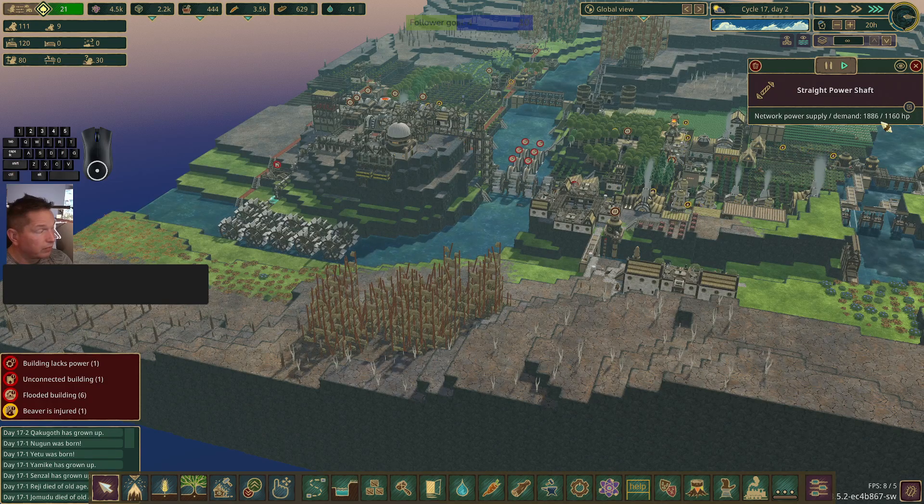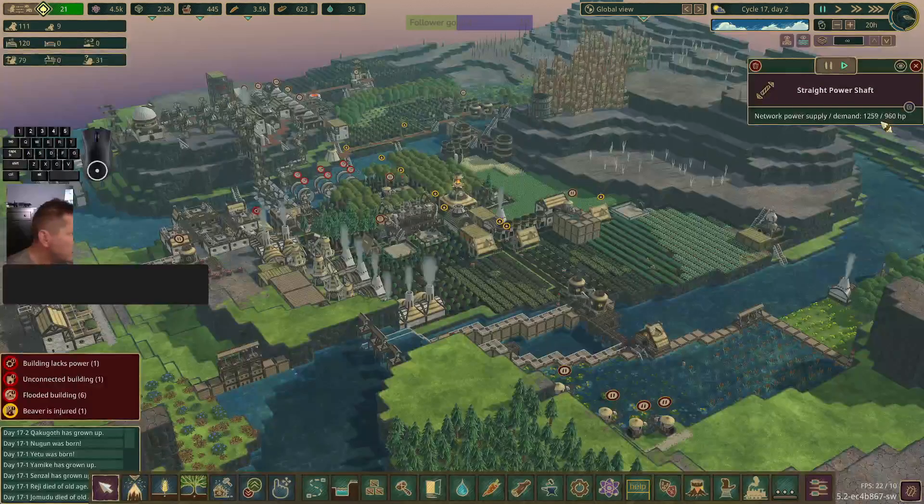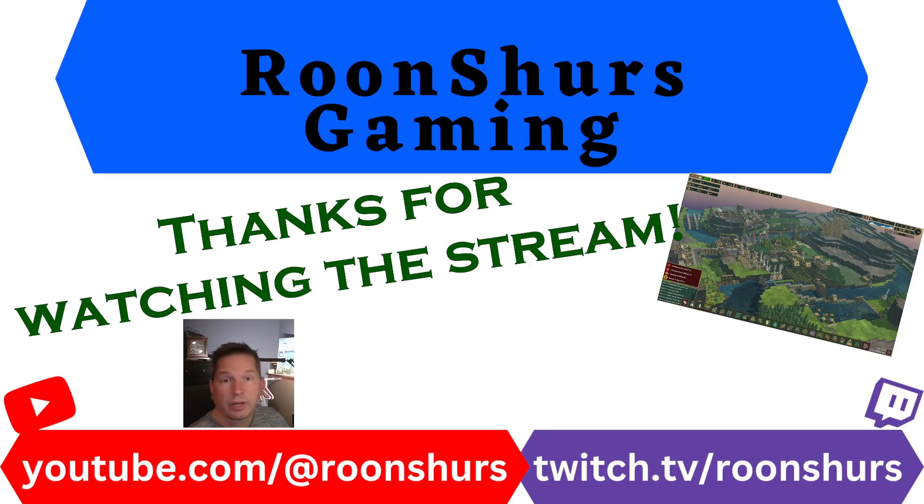We have 30 beavers that don't know what to do — that is the end of cycle 16. In the overview we've got one building lacking power and one completely unconnected. The one lacking power looks like it's a food packaging building. We'll find out what the unconnected one is in cycle 17. Thank you very much for checking out the video — I hope you all have a great day and we'll catch you next time!